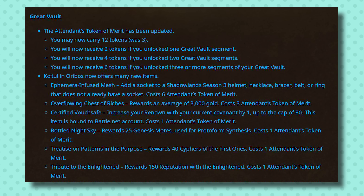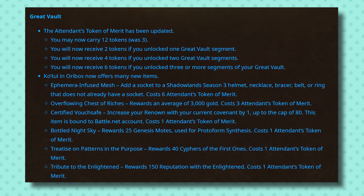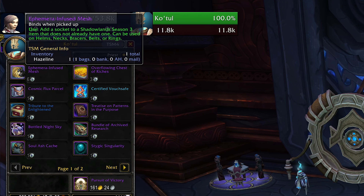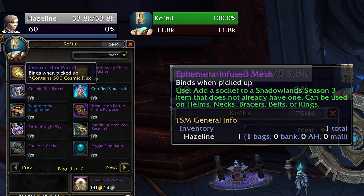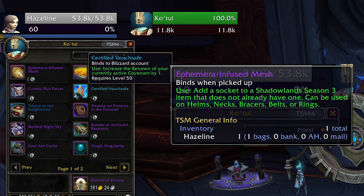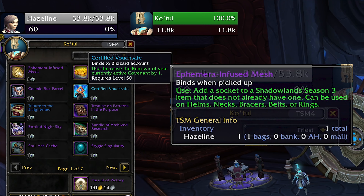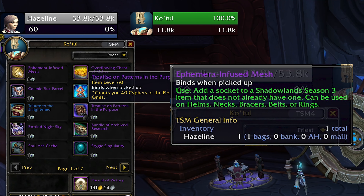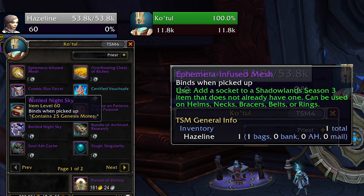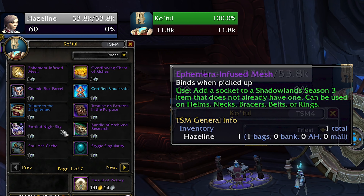You will now get six of the tokens, and those tokens can be used to purchase way more different things. There's just a bonanza of different currency options available now. You can get Genesis Motes, you can get Enlightened Rep, you can get Renown. But the thing that you are most likely to want to get and hold on to if you choose to not take a piece of gear from your vault is you can spend six tokens on an ephemeral laced socket item. This is the new patch version of the thing that we spent 9.1 saving up Archivist Codex research for, and now you will be able to collect them and save them up whenever your vault doesn't have anything worth taking for you.